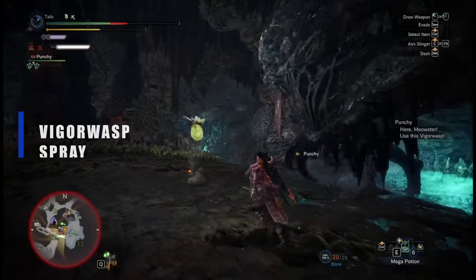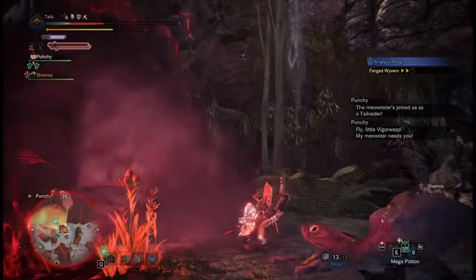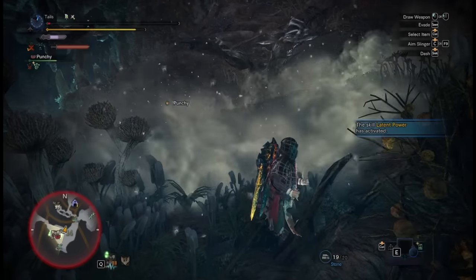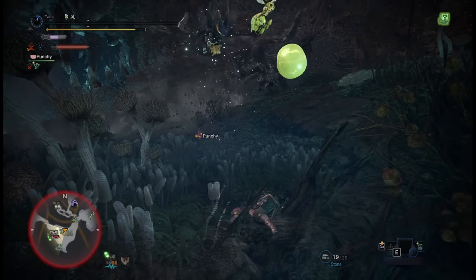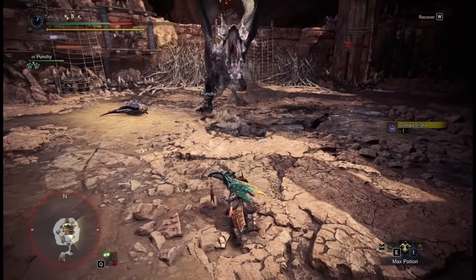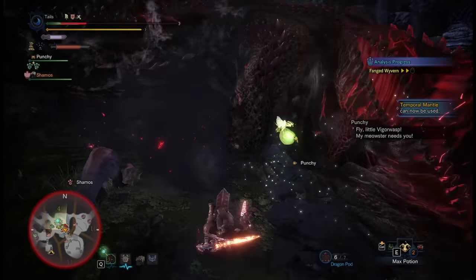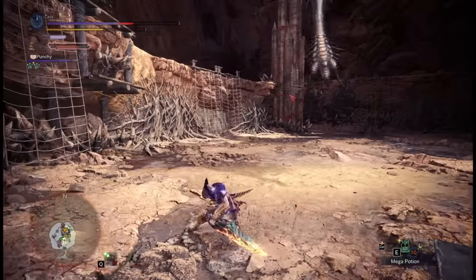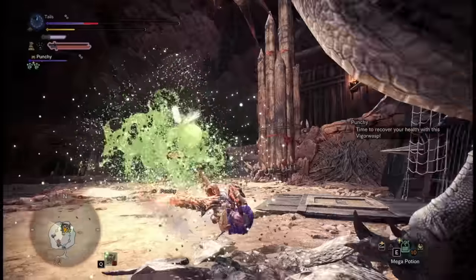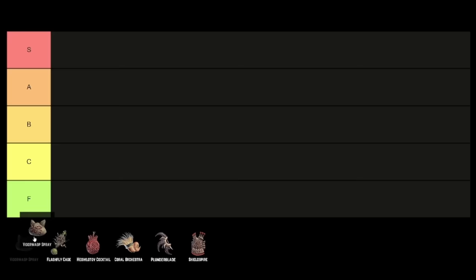Vigor Wasp Spray. This is the default gadget your Palico starts with. Early on, this gadget provides you with a quick healing interactable, and as you level it up, it will bring healing to you and nearby hunters at random points of the hunt. At its highest upgrade, it will prevent you from being carted one time, which is incredible. If you're doing a hunt with another player and both of your Palicos are running the Vigor Wasp gadget, that's adding 2 extra carts to your quest before failure, which is great insurance. If you have a hard time staying alive in hunts, this gadget may get you the one extra chance you need to succeed. Once you learn how monsters attack and carting isn't as much of an issue, you can cancel your Palico insurance and get something more useful. B rank.